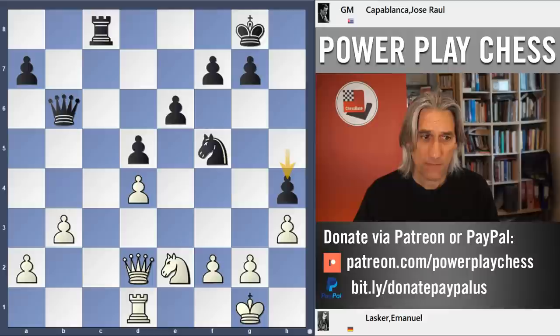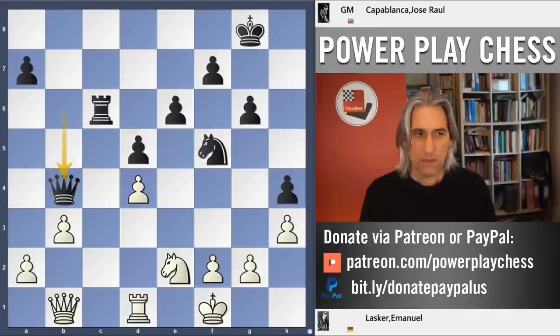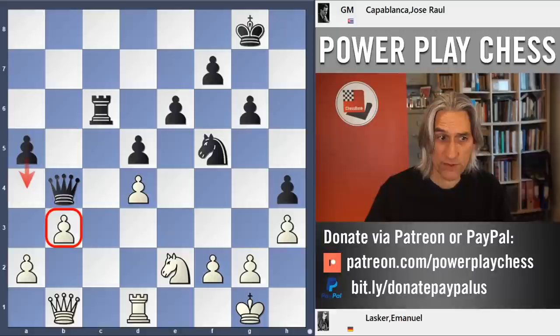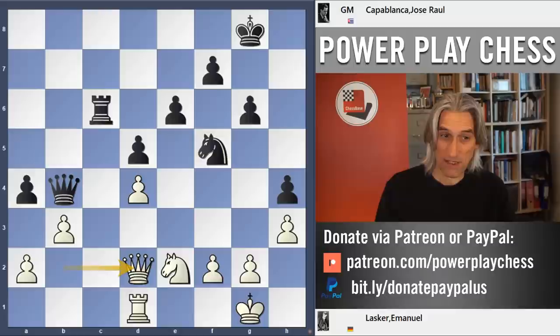Rook c1 is still not possible. Basically, Lasker is just passive, and Capablanca can just improve his position very gently before taking any decisive action. How do you make progress? You carry out a minority attack — very simple. Pawn to a5. Black is going to isolate one of these pawns, and then there'll be two isolated pawns, plus pressure on the kingside as well. Let's not forget that h4 pawn advance. This is just a nightmare for White to defend.